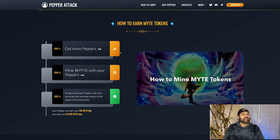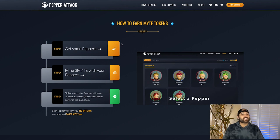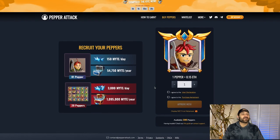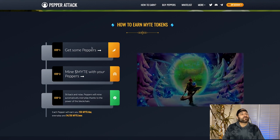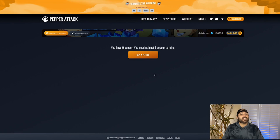If we scroll down to 'How you can earn MYGHT tokens' — you can get a pepper by minting one right here for 0.15 Ethereum, or jump onto OpenSea and pick one up if you don't want to mint. Check out the rarities because there are rarities in these peppers, and each rarity is going to matter for how you battle in the game. That's step one — get a pepper. Step two, we're going to click here to mine a pepper.